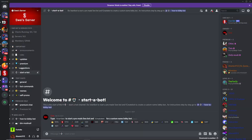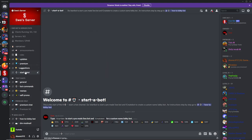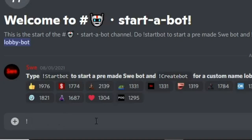To get this you're using SwayBot. First, go join the Discord server of Sway — I'll have the link in the description. Once you're in the server, head down to the 'start a bot' channel, go over to 'start a bot', and type exclamation point start bot.